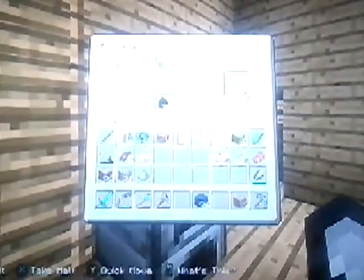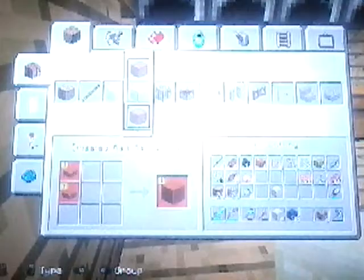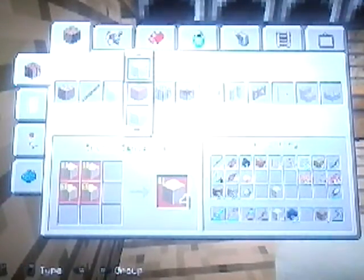I'm not going to be smelting all of that because I need to make some sandstone, make it into chiseled sandstone, smooth and then pour it into slabs.